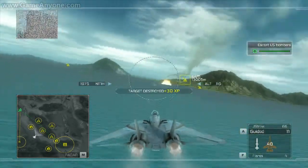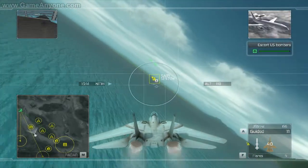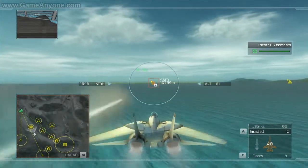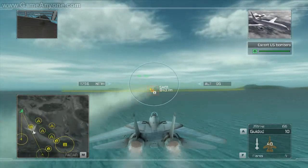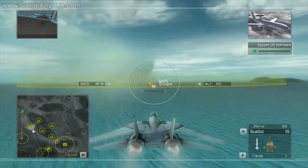AA guns destroyed! I've got four bandits inbound! Hawkslein, that's your cue. Take them out. Hawks3, tracking. Remember, if the bombers end up in the bandits' engagement circle, you need to either take the bandit out quickly, or make him engage you by entering the circle yourself.